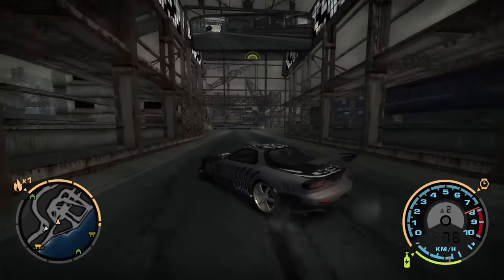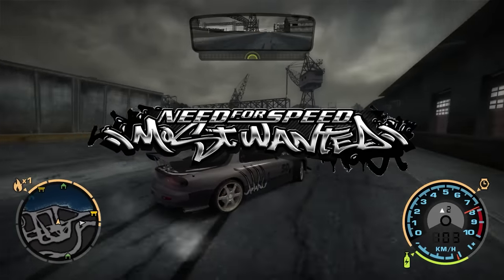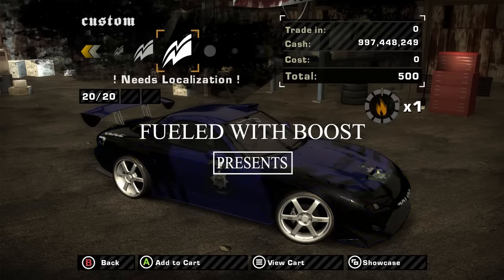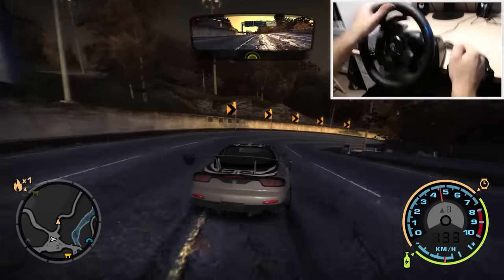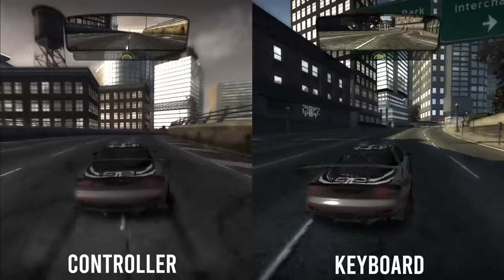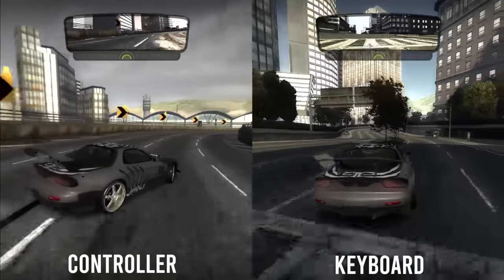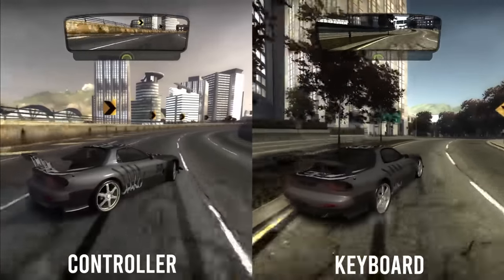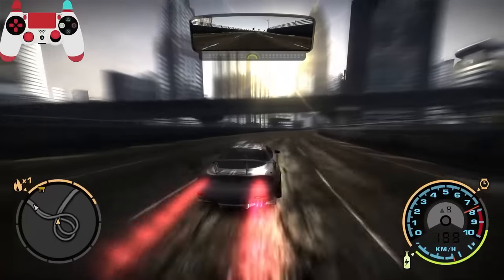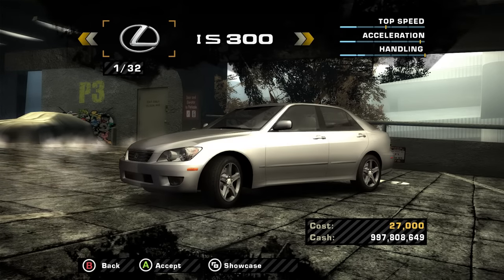Welcome back to the channel. Today I will be making a tutorial on how to drift in NFS Most Wanted with controller and steering wheel. You're probably wondering why not show how to drift with keyboard as well — the sad truth is that you can't really drift properly with a keyboard in this game. You can get a power slide or short drift, but that's not proper drifting. I really recommend drifting with a controller or steering wheel. First of all, we need a proper car.